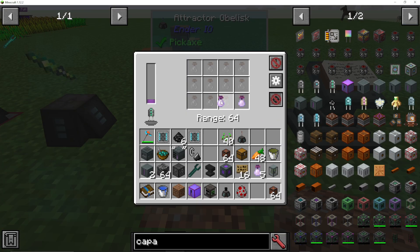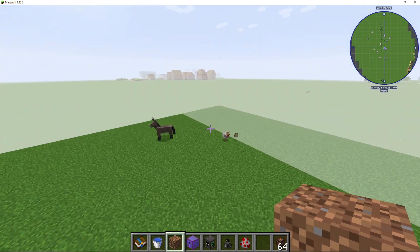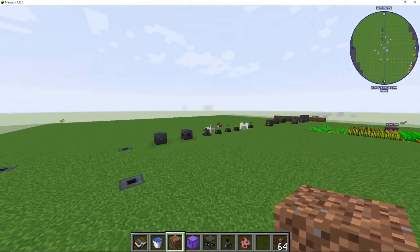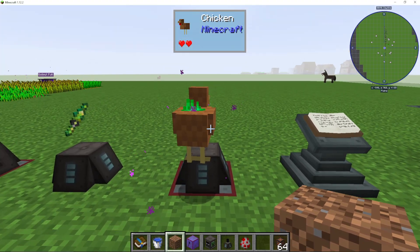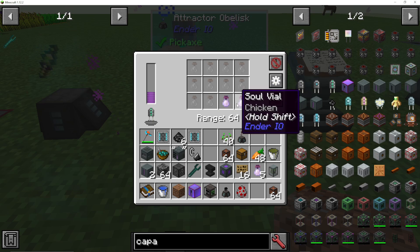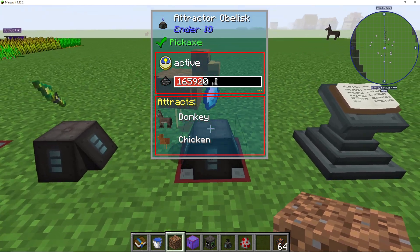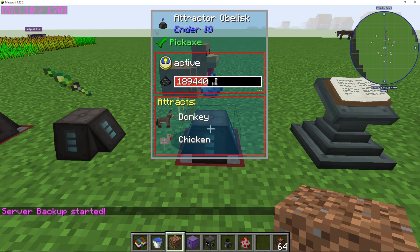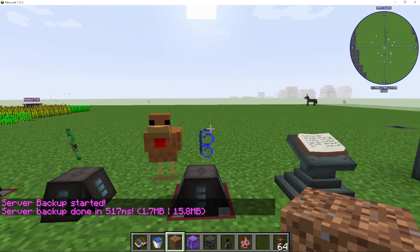I can also put in donkeys — though they don't seem to be attracting right now even though they're in the radius, which is frustrating. But as you can see, it is working with the nearby chicken. Chickens and donkeys will be attracted to the obelisk, so you could use this as a mob farm — a great way to gather up certain mobs you've spawned and then kill them near the obelisk.